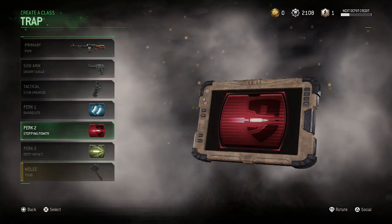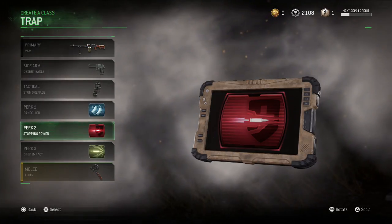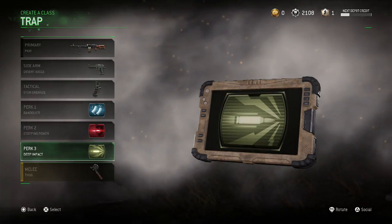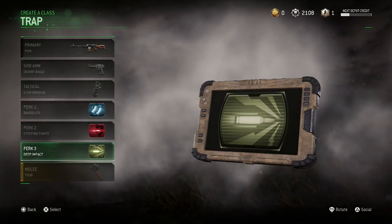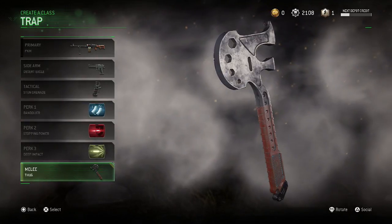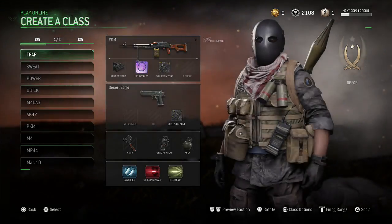Stopping power is just to increase the bullet damage on the gun, so each bullet will get a lot more kills — it's like FMJ, full metal jacket bullets. And of course, deep impact to penetrate through all the walls and debris, especially through the freight crate, that will help you get more efficient and quick kills and obviously get you higher kill chains. You can pick whatever melee you want — I picked the thug. On to the next one.